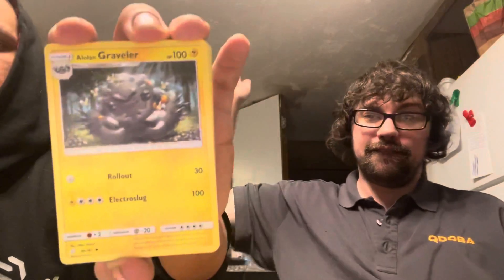Get rid of our energy. We have an Alolan Grimer, a Bruxish, a Grift, Popplio. Was that a Magic card? I don't know why, but I think it'd be cool to have like a V or V-Max Alolan form. A Geodude looks so stupid.